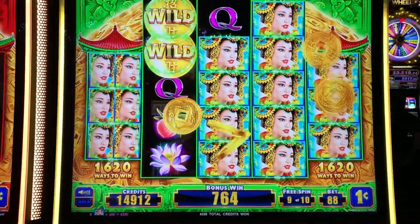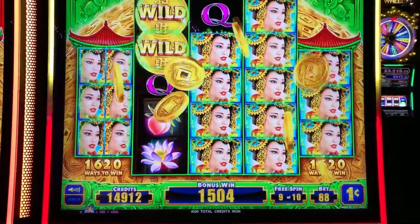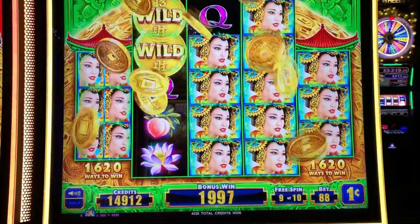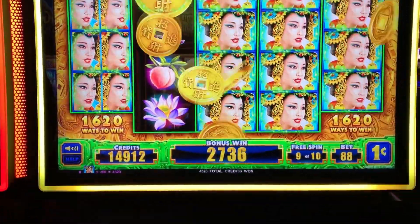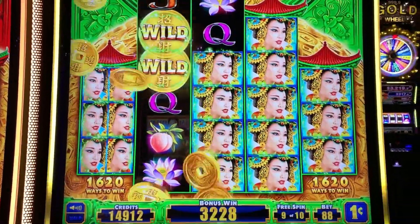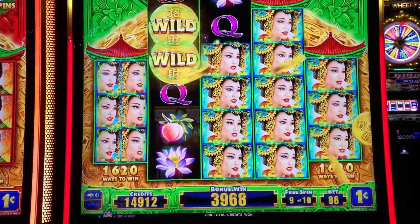What is that? Oh wow, $43! And those weren't even the double symbols. So we got one, two, three, four, five, six — I think that counts as seven. No, it's six. The wilds only count as one symbol. Pretty nice. Well, that saved the bonus there with one spin left. We were not doing very well, but that was much, much better.